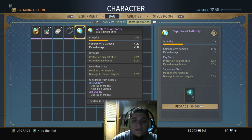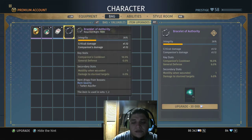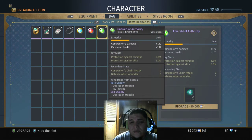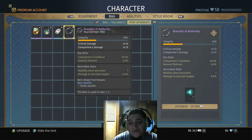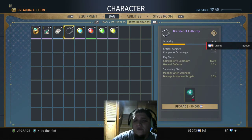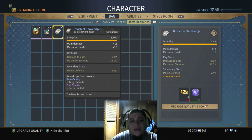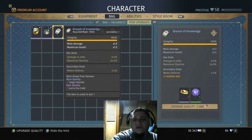I'm going to go ahead and spend these resources so you guys can see it in action. It costs 75 of that material and 30,000 credits to upgrade — and that's a rare material, so I hope you guys appreciate this. You can see my integrity is at 36 right now. I go ahead and do it — it went up to 41. I only have 18 of that material left, but I'm doing this for you guys so you can understand how it works.